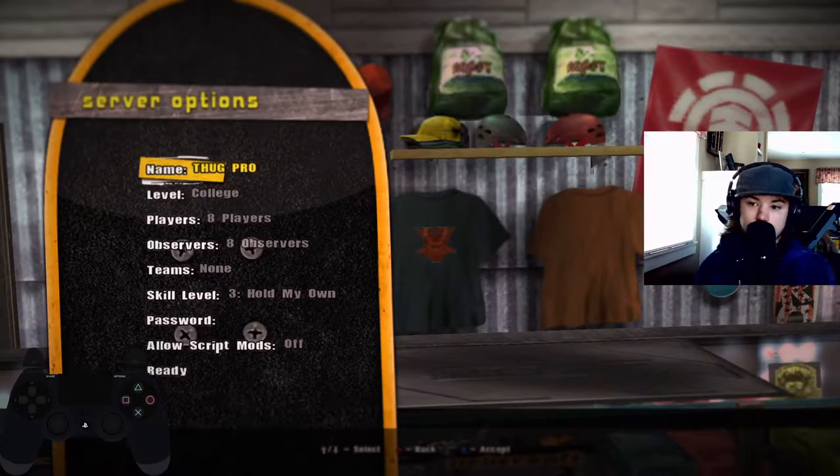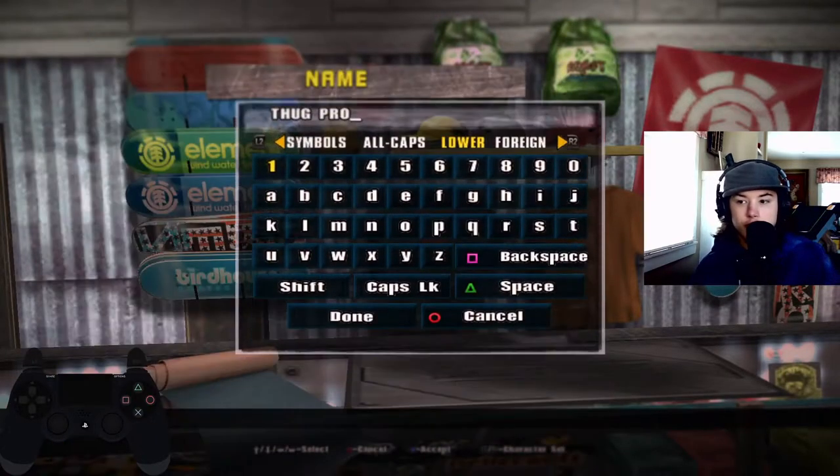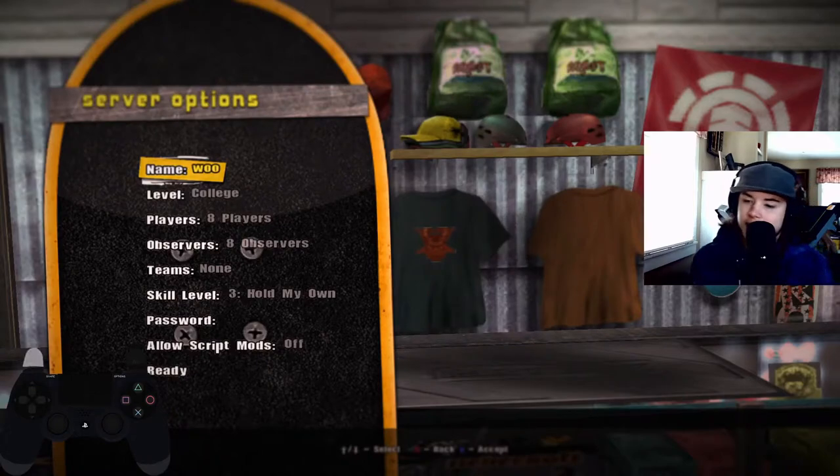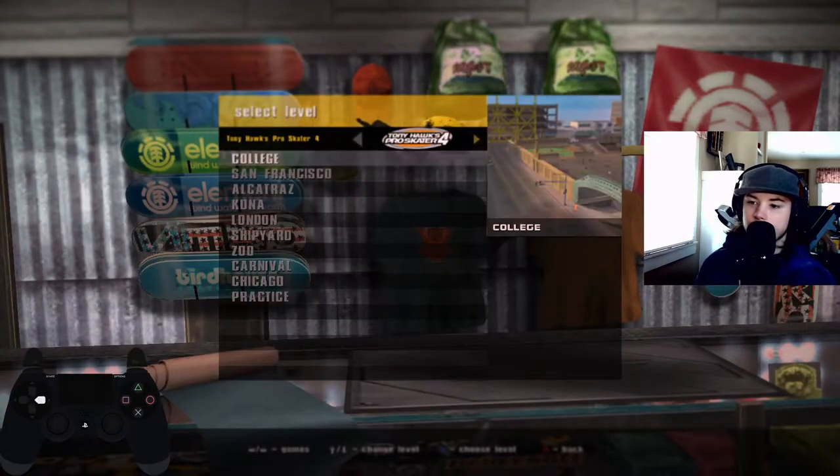You can host a server by going to Host Server, Host Lobby, and you can name it whatever you want. And then you can change the level to whatever you want.